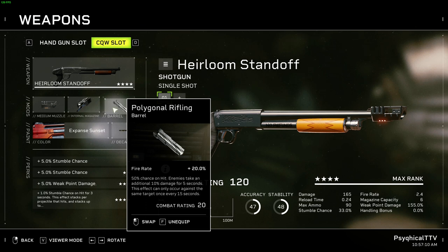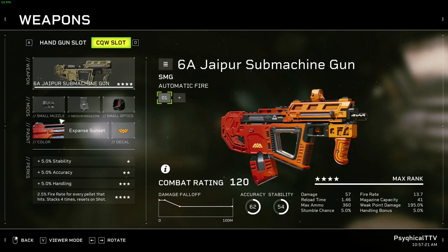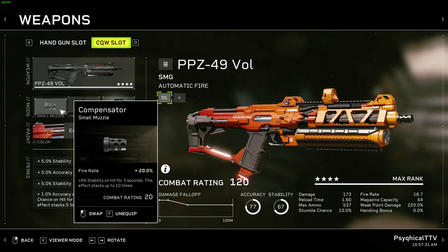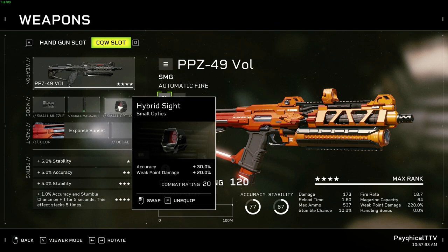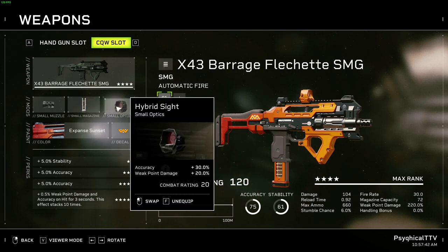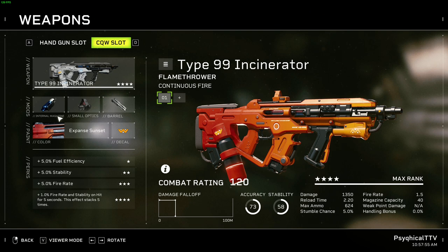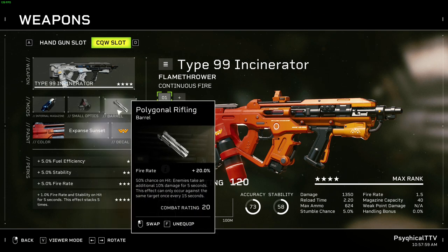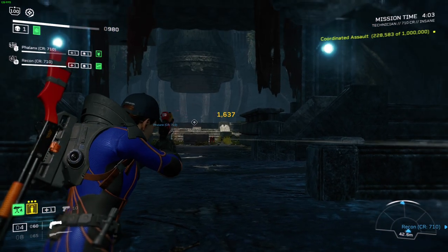If you're taking one of the SMGs, take the Compensator, Compound Magazines, and Hybrid Sight for the Japer; a Compensator, Tactical Mag, and Hybrid Sight for the PPZ; and a Compensator, Drap Magazine, and Hybrid Sight for the Barrage Flechette. And if you're going double flamethrower, take Flared Breach, Micro Dot Sight, and Polygonal Rifling for the Type 99 Incinerator.